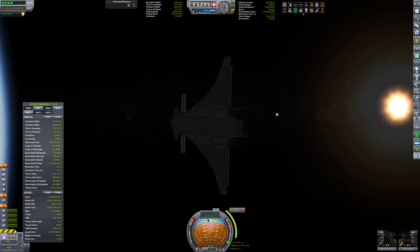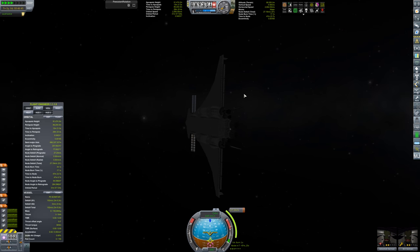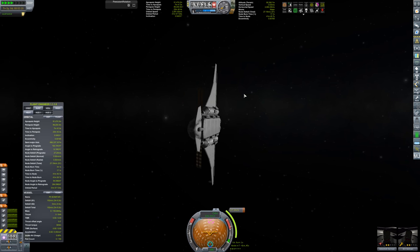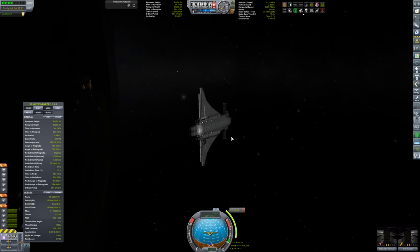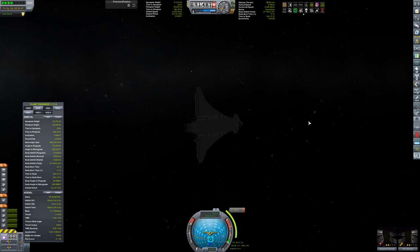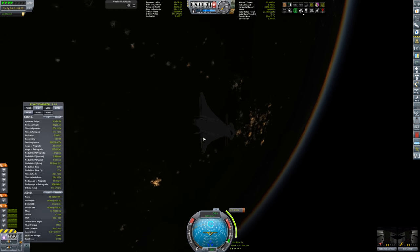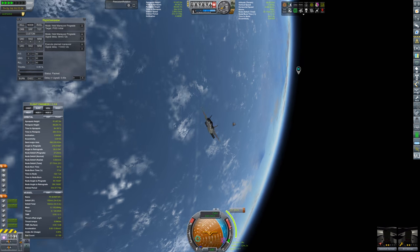On the downside, even the smallest of movements will continue when you enter time acceleration. Which means there's no reason at all to face the maneuver node until you are really close to your burn - there's no reason for me to even care about this craft being pointed at that node right now when we're 40 minutes away from the burn. During that 40 minutes, any smallest movement I have is going to throw me off course anyway. You really have to wait until you're close to your node before getting into position. That's persistent rotation.